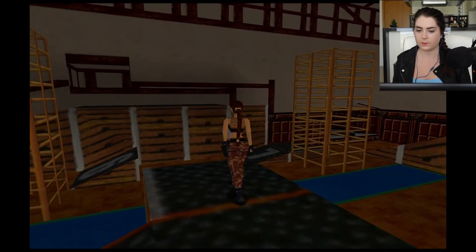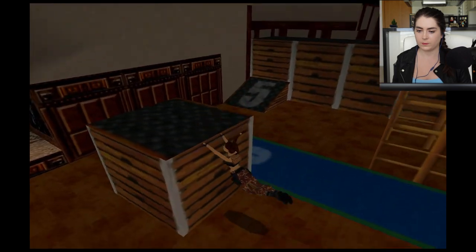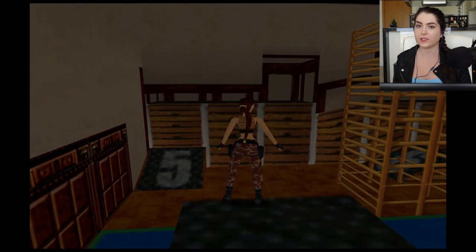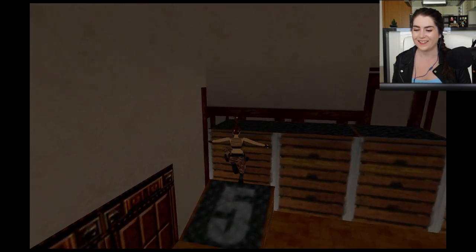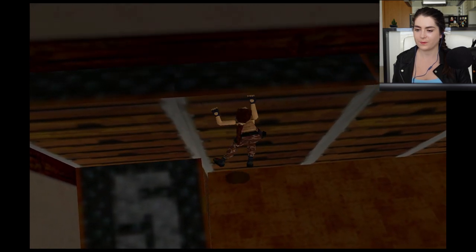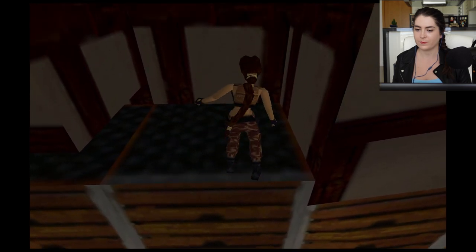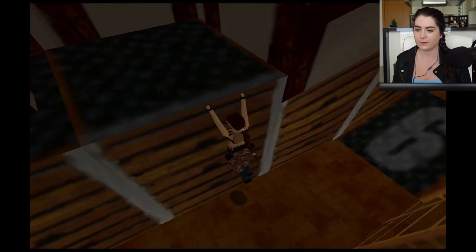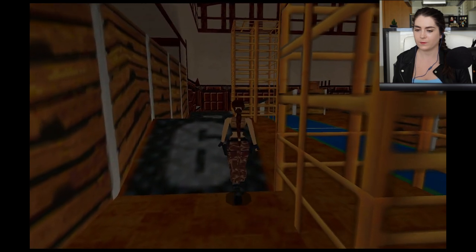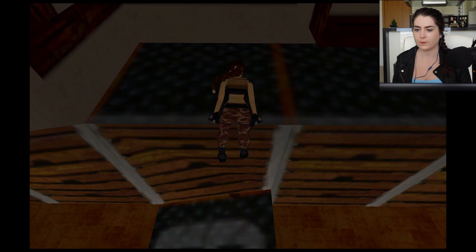Lara continues the tutorial: for a big jump, do a running jump and hold the action button in the air to grab the ledge. To vault and shimmy, press forward and hold action — if the gap is too small to climb up, press sideways to shimmy until there's room. To lower down from a height carefully, tap backwards, jump off backwards, and immediately hold action.